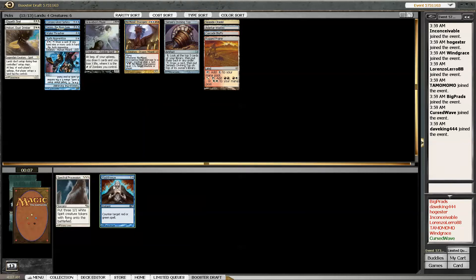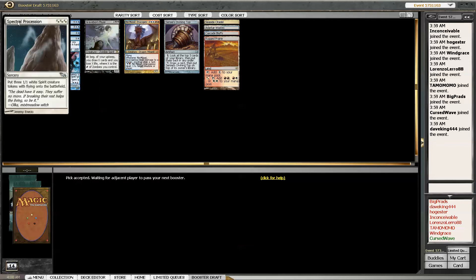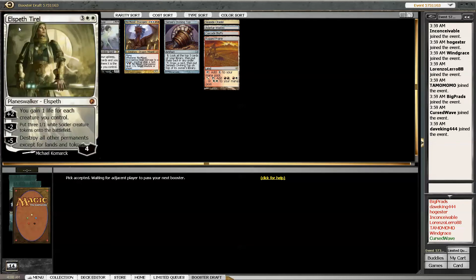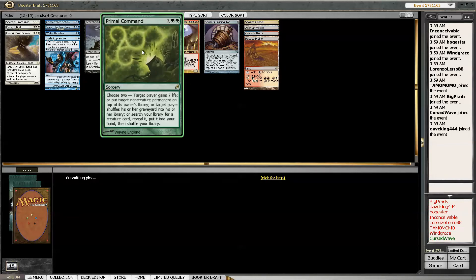Ooh, Spectral Procession or Flash Freeze. I'll take the Spectral Procession. That's a pretty good last pick - Primal Command.